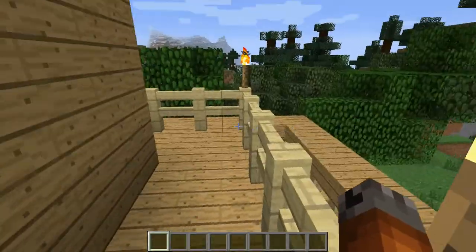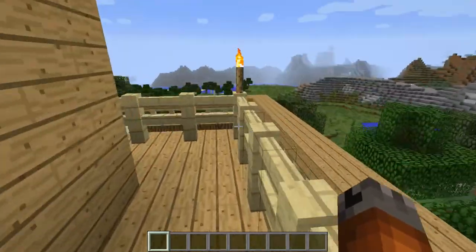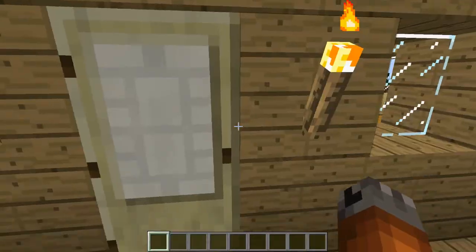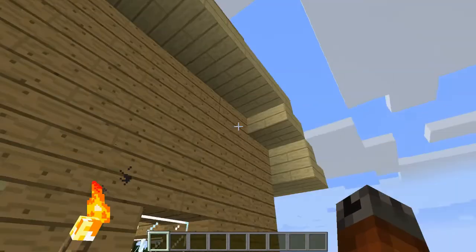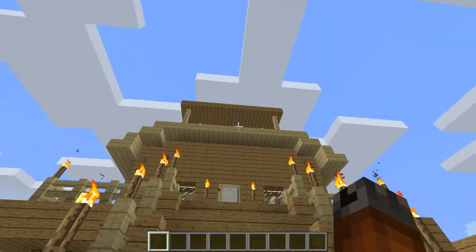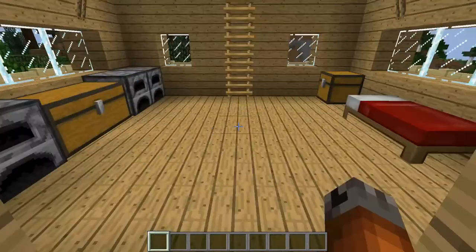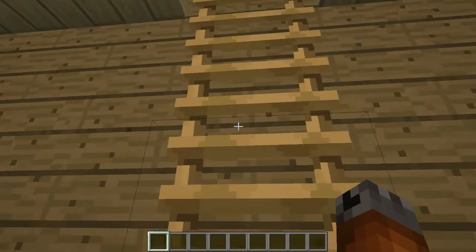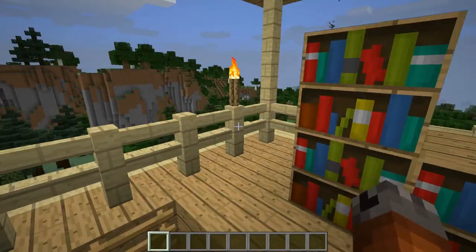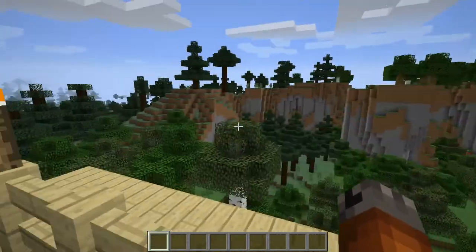This hilltop was just covered in trees, and after chopping them all down I had a ton of wood. If you clear out a space like this you'd probably be able to get most of what you need, then just plant some trees. I've also got a little area up top which we'll look at in a minute. This is the living area, and then up here I've got my enchanting area set up.